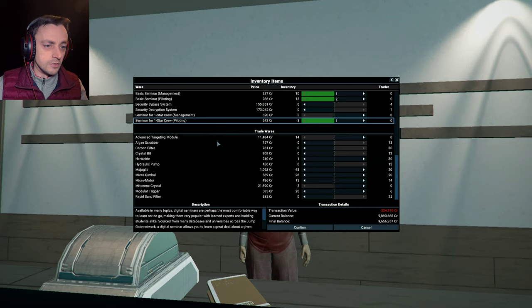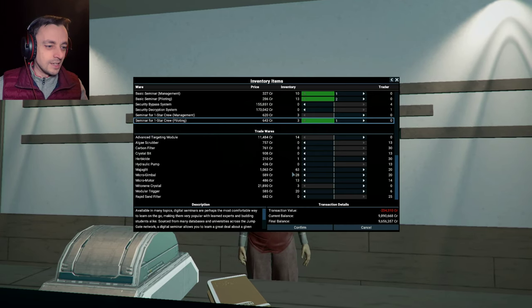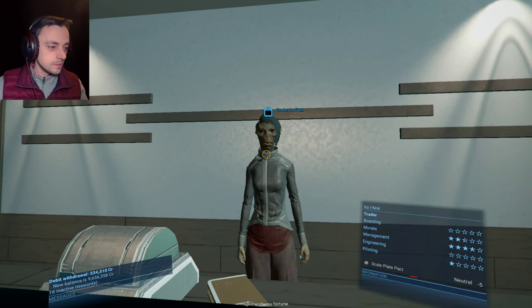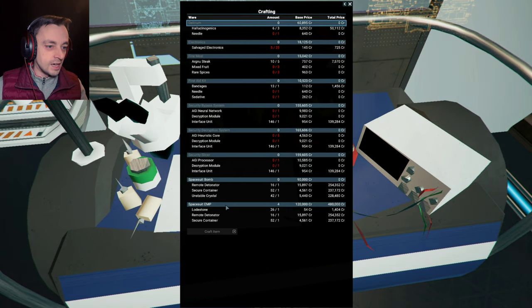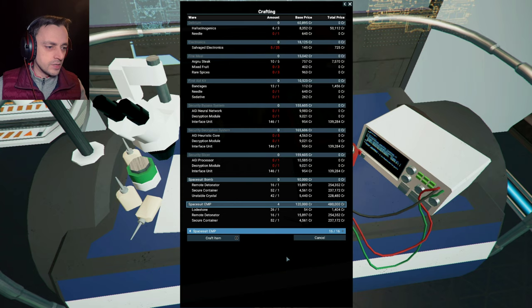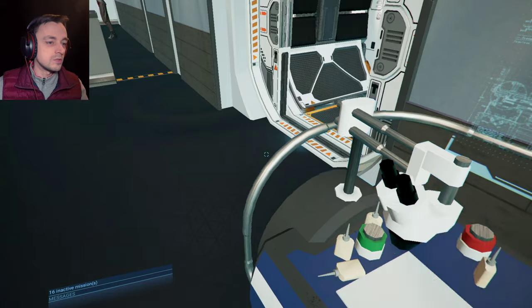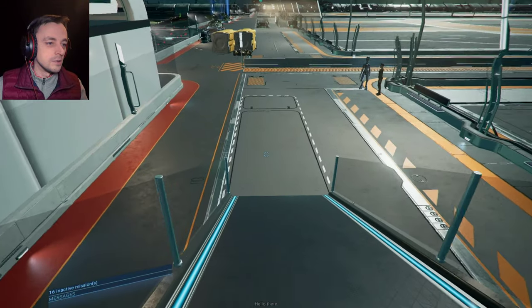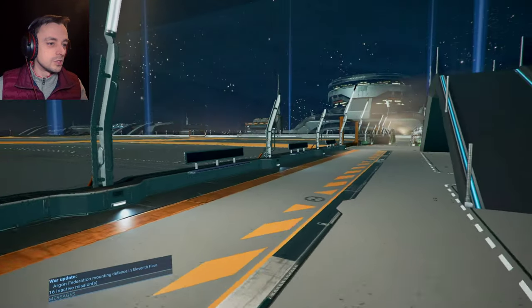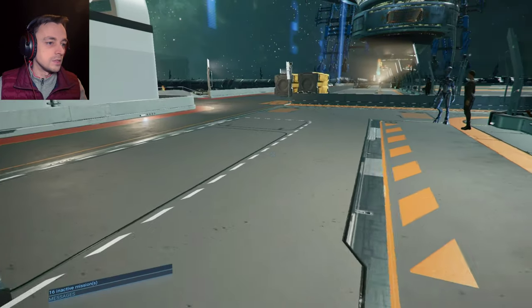I've also been buying seminars — I'm sure I'll need them at some stage. Is there anything else? Advanced targeting modules — yes, I'll have those. No, I don't want an algae scrubber or a carbon filter. Thank you, split — wish you fortune. Now let's see what we can make. We can make 16 EMP bombs for our suit — wonderful, brilliant! We now have 20 EMP bombs nice. We can go scanning all sorts of stuff, and some of it's going to be on this station.